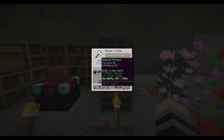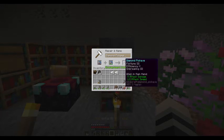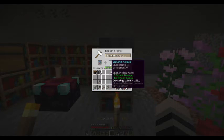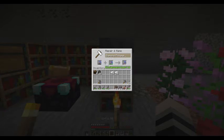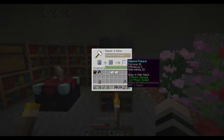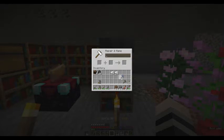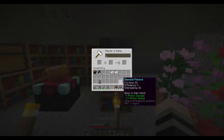If I swap the order — repairing this particular pick with the other one — it's only going to cost me 13 levels to do the same thing. It swaps where the enchants are in the list, but it doesn't matter as long as the enchants are there. So when you're doing this, flip your items around to see which order costs fewer levels. I'm going to repair this pick but not name it yet because I want to add Mending. Once I get a Mending book I'll name it too and show you how. I just spent 13 levels on a great pick.